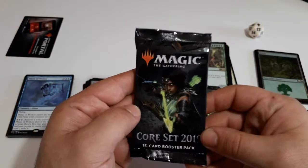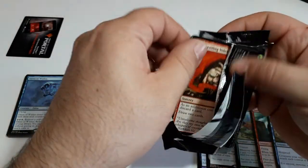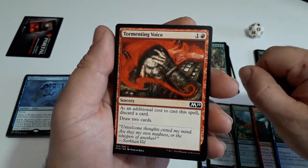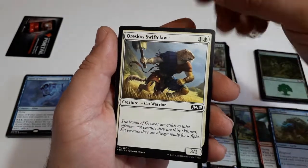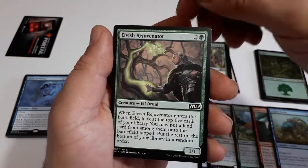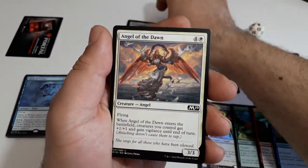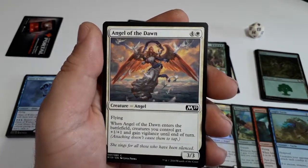Now the last one with Vivien on the cover. This one starts with Tormenting Voice, Oar Echoes, Shift Claw, Divination, Two-Headed Zombie, Elvish Rejuvenator, Walking Corpse, and Angel of the Dawn — great image on this one, fantastic.